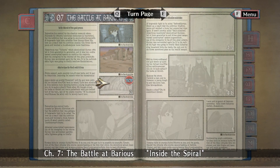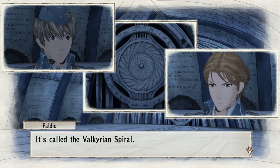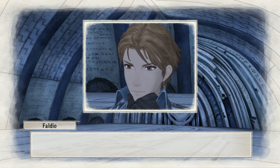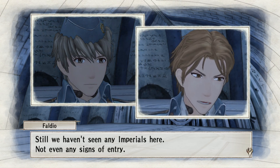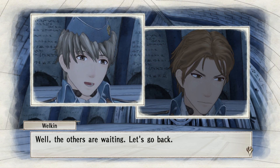Those two are not gonna settle their differences any time soon. Inside the spiral — are they going to enter? Oh, that spiral — this is a door. It's called the Valkyrian Spiral. I haven't seen any Imperials here, not even any signs of entry. I guess it's possible that this wasn't what brought the Empire out here. Well, the others are waiting — let's go back.